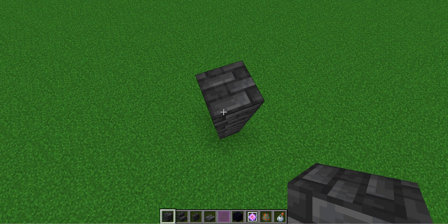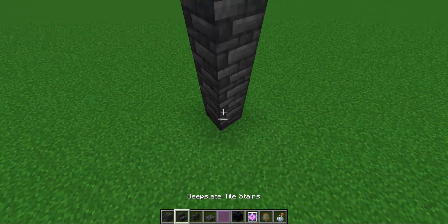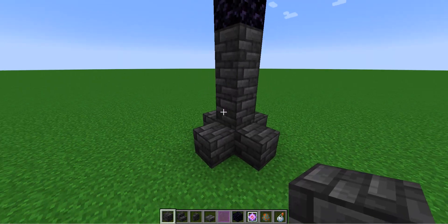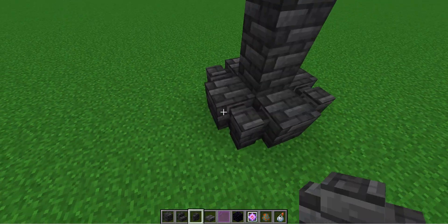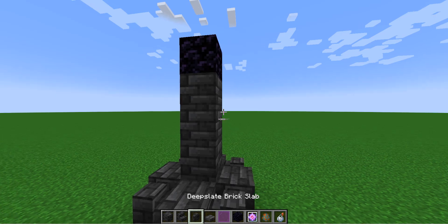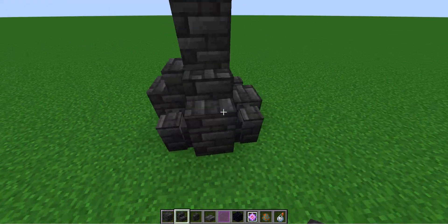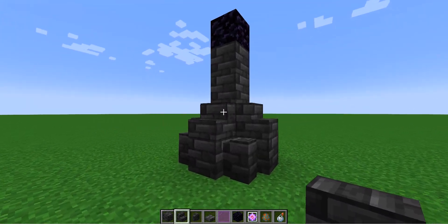Place four Deep Slate tiles up, and then a piece of obsidian on the fifth block. Then put Deep Slate tiles all the way around it like this, and in the corners place Deep Slate tile walls. You can use any blocks, but I like Deep Slate because it's really dark and cool. Then use Deep Slate tile stairs on top of all those blocks, and then the bottom is done.